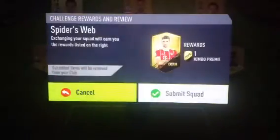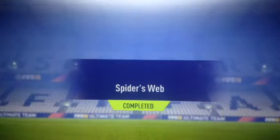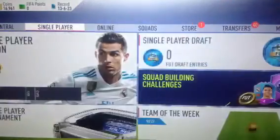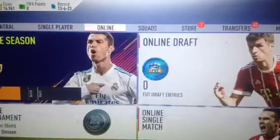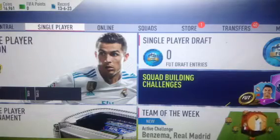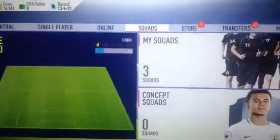So I'll be submitting this for a Jumbo Premium Gold Pack. I think that's reasonable — spending 4,600 coins just for a Jumbo Premium Gold Pack. It's reasonable, you can get some profit out of it. So yeah, I'll be showing you guys the pack opening. Hopefully I get something good out of it.